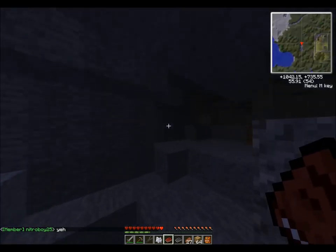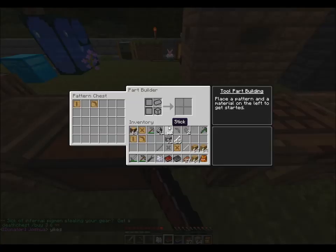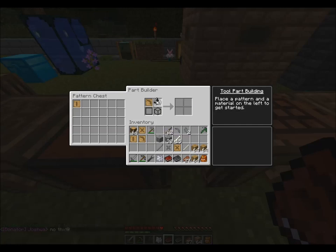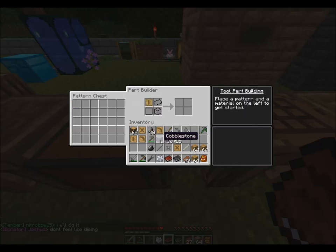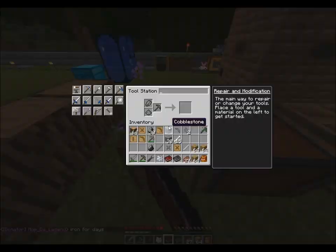When building your tool, say looking at a pickaxe head - stone has a mining speed of three. If you swap to Flint it's got a mining speed of four, which isn't much higher but is slightly faster. Tool rods also have different modifiers attached. For example, wood sticks have a mining speed modifier of one on the handle, so it really slows your pickaxe down. You're actually better off using higher level rods.